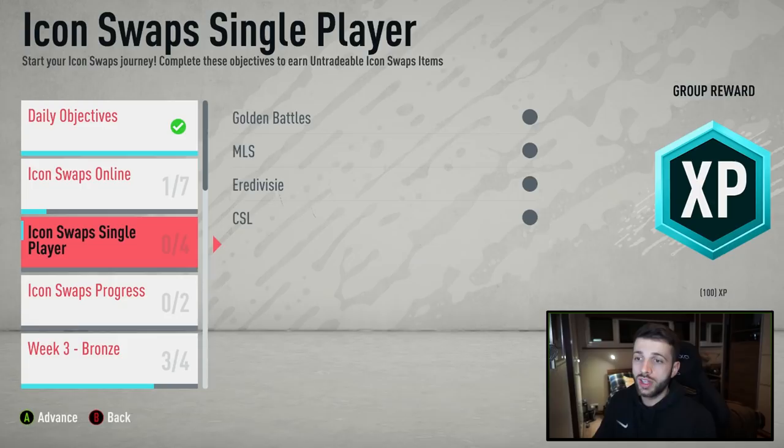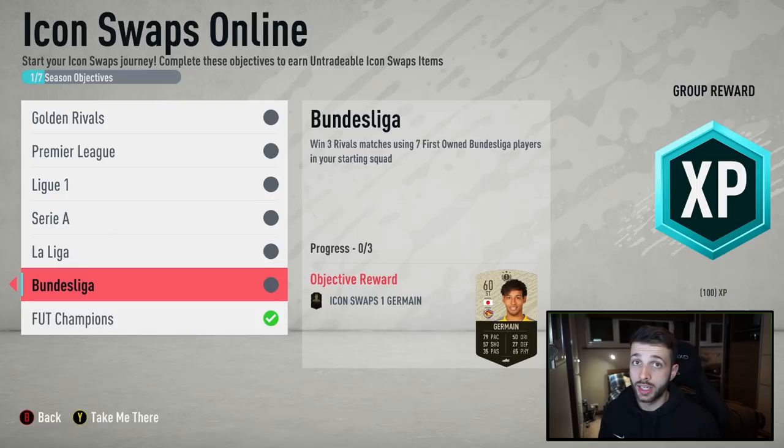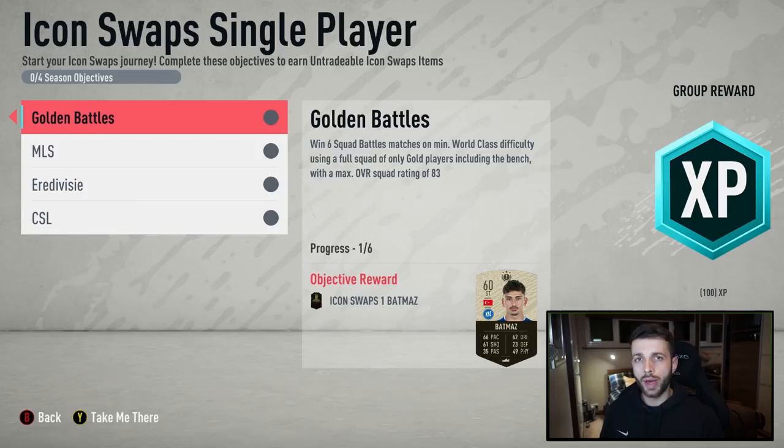The next one you should go for is the single player mode ones. The reasoning is if you can get all of these done by this weekend you'll get better rewards on Monday. On Monday you can open packs and get more first owners, which means you can beef up your squad to complete the icon swaps online challenges, which require first owner Premier League players, League One, Serie A, and La Liga players.